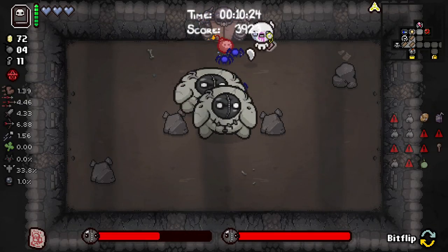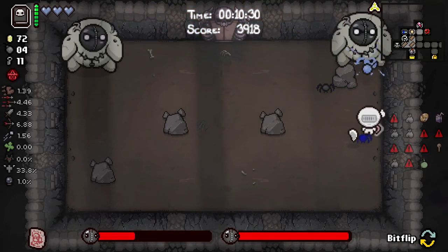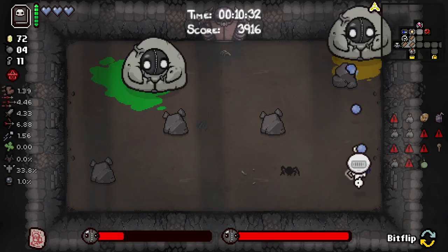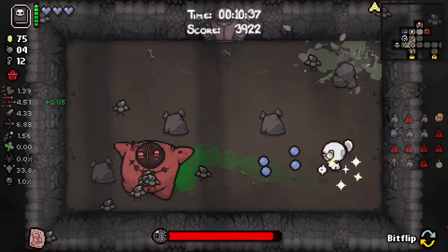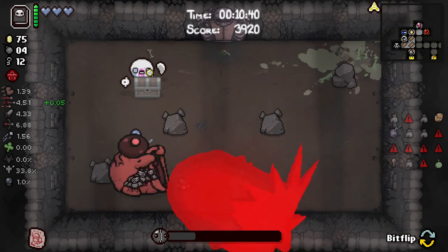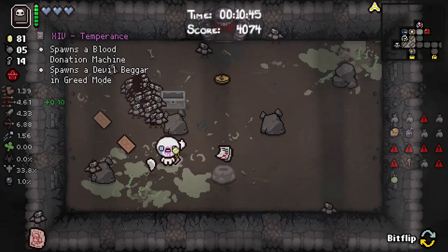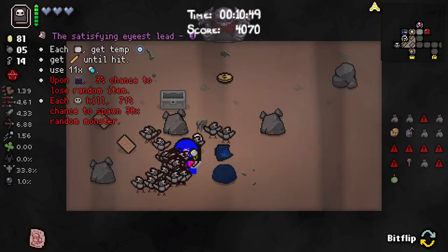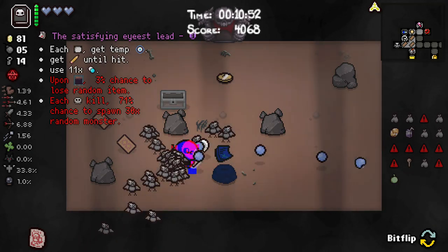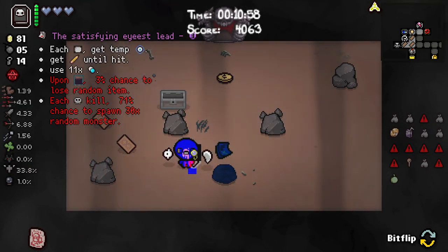Sister Viz. We can handle Sister Viz - I mean we're not particularly strong, I'll admit. Each room get a temporary eye, use 11 times pills, upon next floor 3% chance to lose a random item on boss kill. 71% chance to spawn 30 random monsters - sounds good.